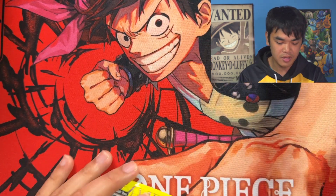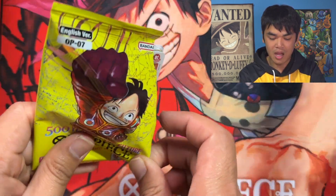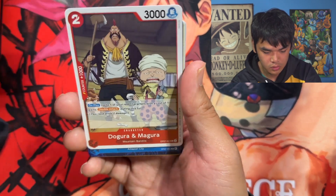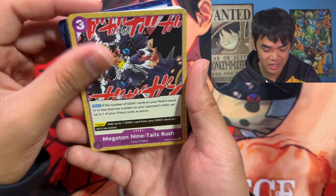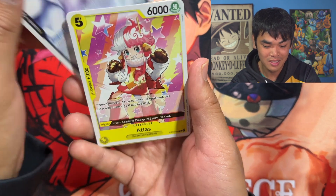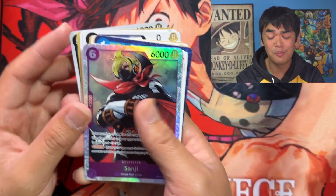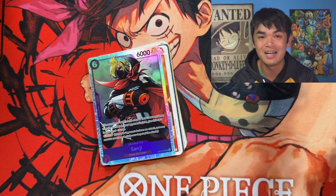Last pack of the video — let's see if we can end off on a banger. I'm honestly really happy with our pulls so far so can't be too upset if I don't. We got a Gizmondo, Dogra and Magra — they know already. Slow Slow Beam, and then a Sanji SR — the Soba Mask — to end it off! Poetic — we got our first all-art with the Sanji, and now we got the normal SR Sanji to top things off. What a way to end it.